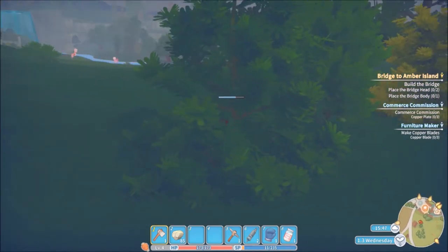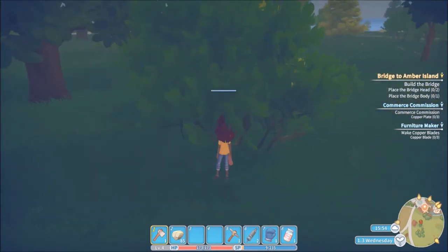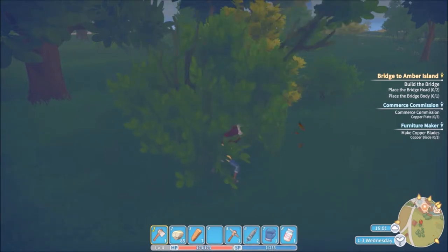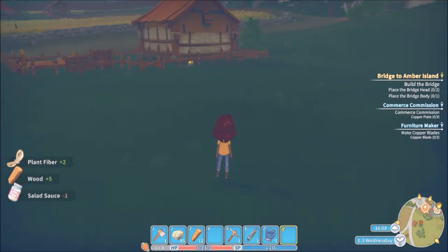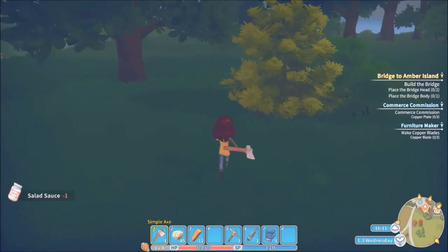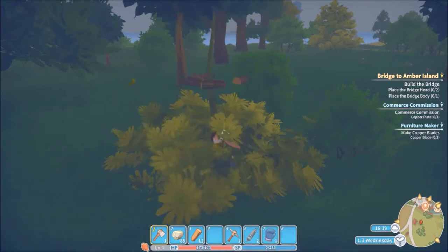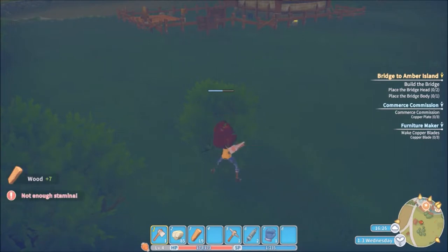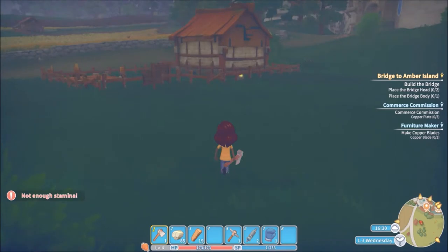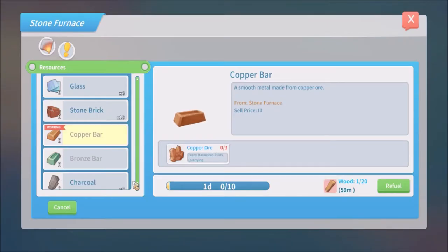We're going to start making the bridgehead. We need two bridgeheads, so that's actually four old parts total — just double whatever the recipe is. The bridge body isn't as difficult. We're out of stamina for wood. In between parts I'm going to chop down trees and get stones for like a day because you really, really need resources in the beginning. Today is Wednesday so I'll just take time to chop trees.